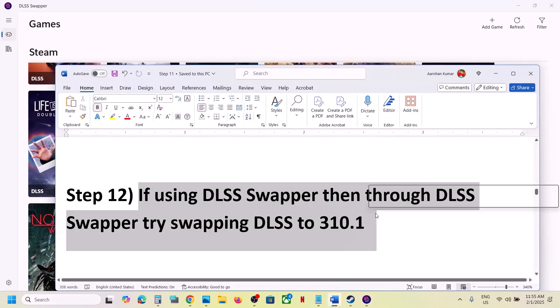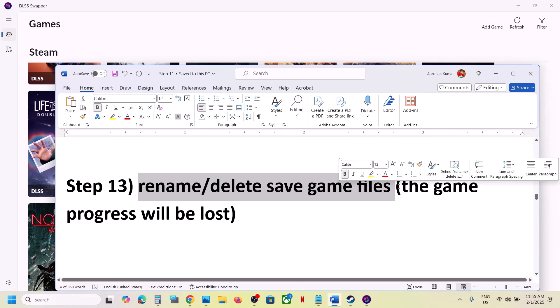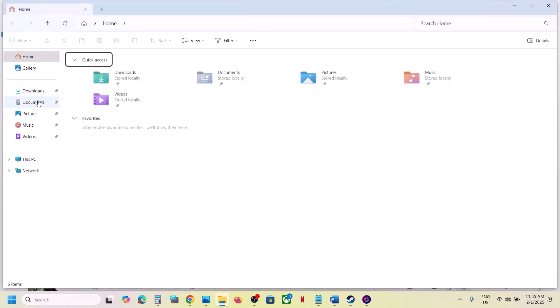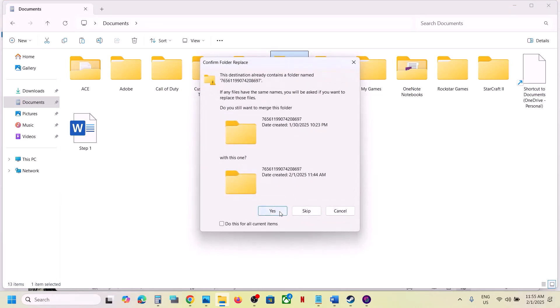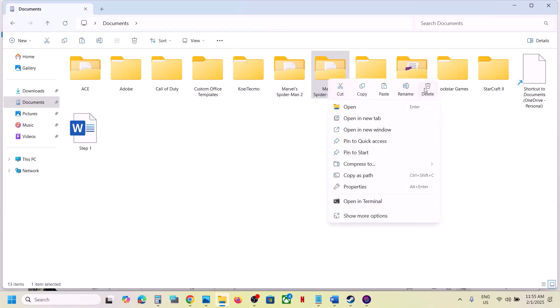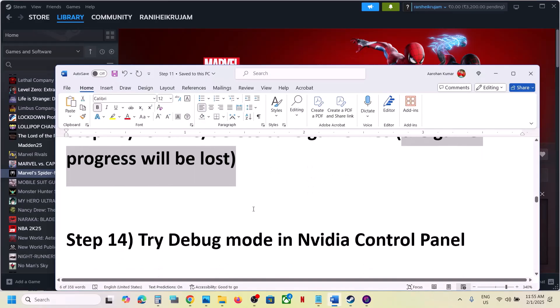The next step is to rename or delete the save game files — note that doing this will lose all game progress and you will start from scratch. Go to Documents and find the Marvel's Spider-Man 2 folder. To create a backup, copy this folder and paste it to the desktop. Then rename the original folder to '.old' and launch the game. You can also delete the folder entirely and then launch the game.